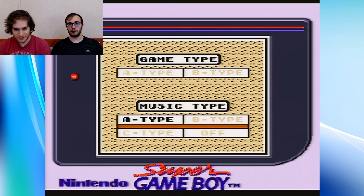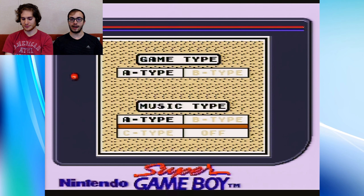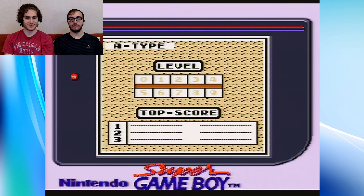So we're going to be doing three attempts each, going back and forth. It's whatever your super score is — so if I get like 20 blocks and then 23 and then 21, 23 is what I'm going with. So I'm going to be going first. Nick is going to be keeping score for me so that we don't lose track. Always got to go A-type, that's just my favorite — the classic. And we're going to do level two.